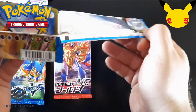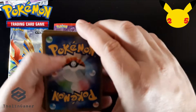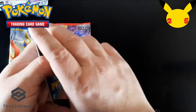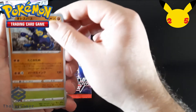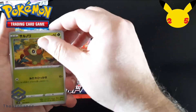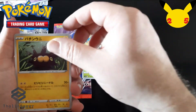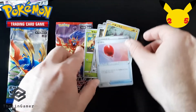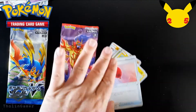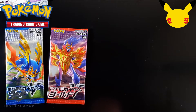Moving on to the fourth booster, I'm going to do the same card trick — taking one from the back and putting it to the front. Nice artwork here: this is a Grookey, one of the typical starters for this generation. Moving to the rare one, which is a trainer card. I'm going to put those aside and then we have two last boosters to complete the opening of this Japanese Zamasenta tin box.